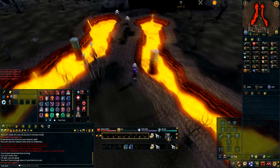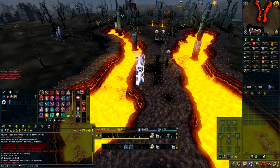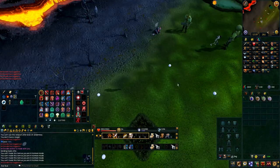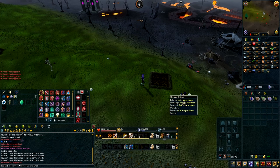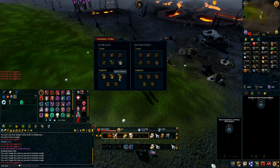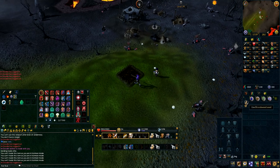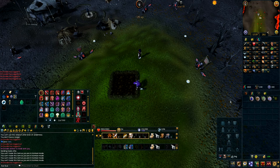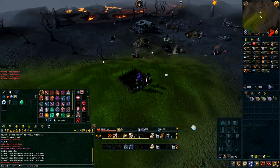So once you have the Bloodweed seed, run a bit south into around level 20 Wilderness, and then teleport to the Bloodweed farming patch with the Wilderness Sword. You're going to want to plant the Bloodweed seed at the patch. If you have the sear and spell Rapid Growth, I suggest you use it, as you will be able to get the herb a bit quicker than usual, however I had already used mine.